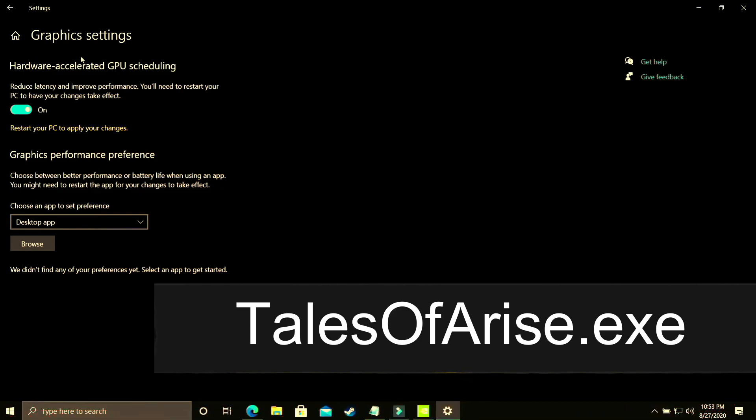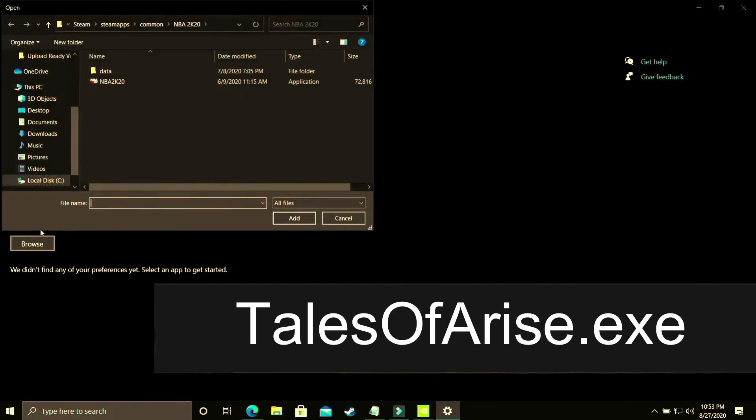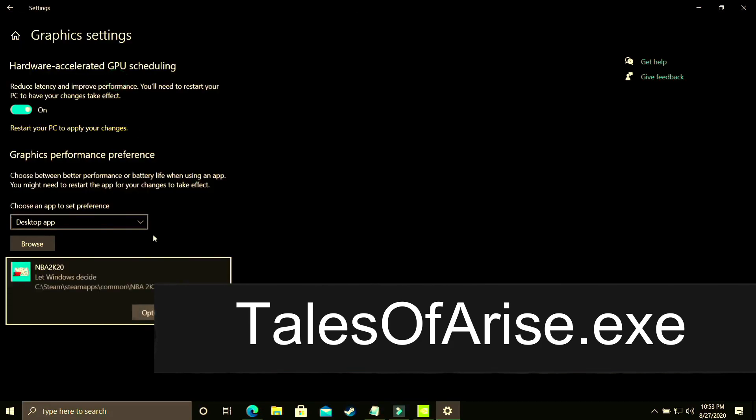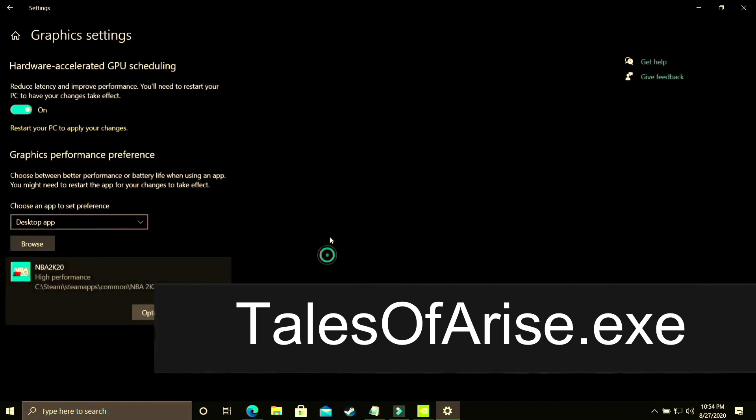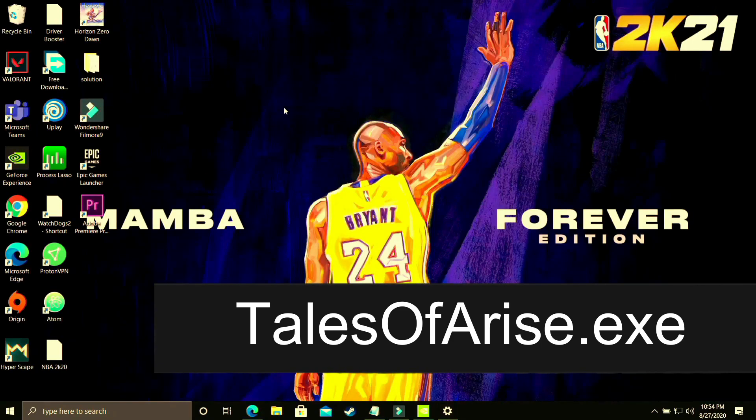If you have this option, great. Otherwise just follow the upcoming steps and skip this one. Here you have to select a desktop app and browse for your game's exe file. I'll be showing you with the example of NBA 2K20 — just do the same with Tales of Arise. Go to options and make sure you select high performance, which should be your dedicated graphics card. Save these settings, restart your PC, and your game's performance will surely be boosted.